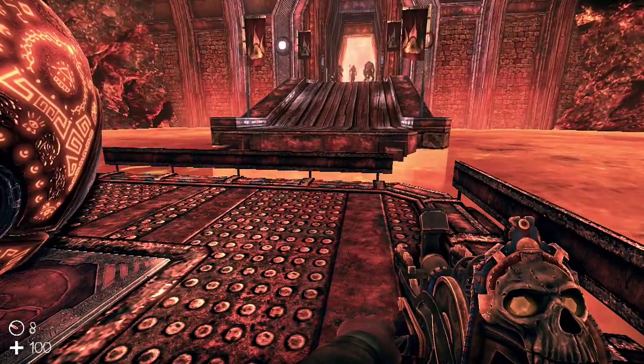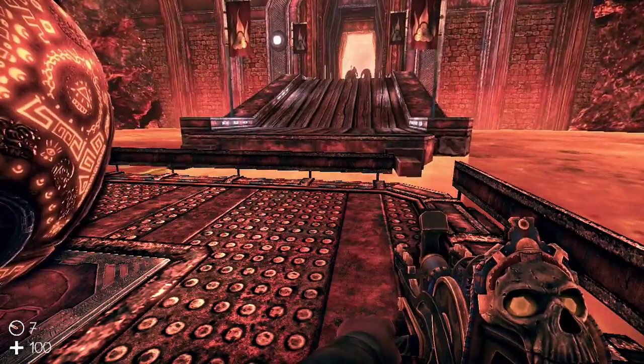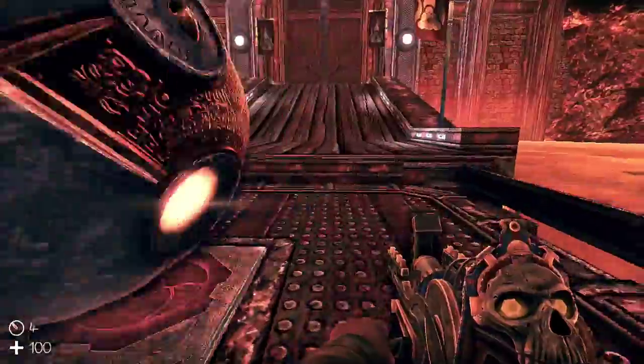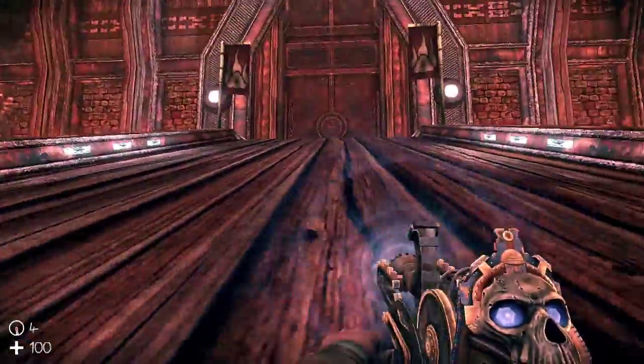We're coming up to serious time with General Ram flanked by his two Berserker guards. And once again, like a punk, he just walks away. Come on, bull — let's go chase after him.